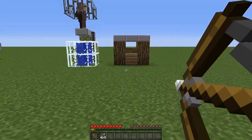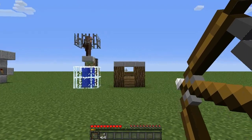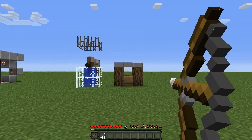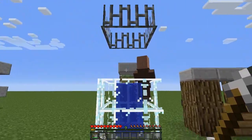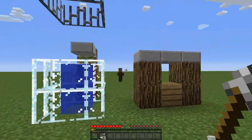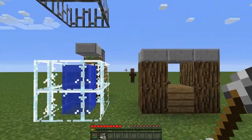That piston there gets dropped down randomly and the idea is to shoot an arrow through the hole here. You can choose the distance that you want — the further back, the harder it is. Let's see if we can do it. Oh yeah, I got it first shot! As you can see the villager gets dropped into the water and he's running off because he probably hates me now — he's freezing, he's all wet.